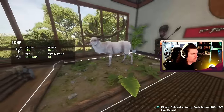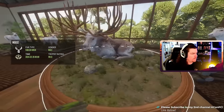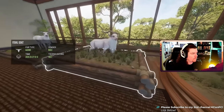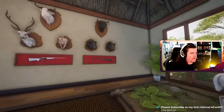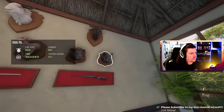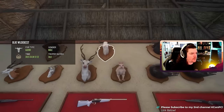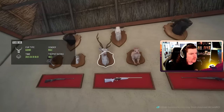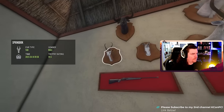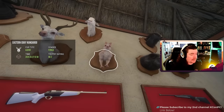Beige gemsbok. Albino red deer. Albino reindeer. Fabled birch. Great one moose. Albino feral goat, albino fallow deer. Diamond feral pig. Diamond wildebeest. Albino kangaroo. Albino wildebeest. Albino axis deer. Piebald musk deer. Diamond springbok — anybody else noticed how pink the albino kangaroos are compared to every other albino in the game?